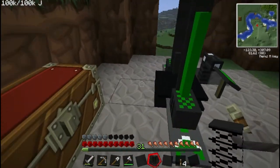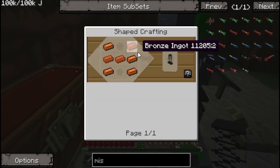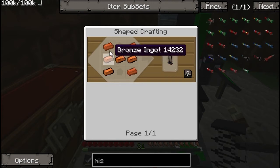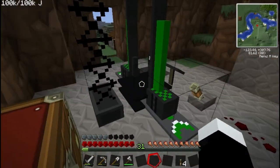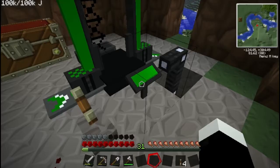I want to reduce that inaccuracy so I'm going to build a support frame. Support frames are quite cheap - they're just 7 bronze. If I put that down, it goes right behind your launcher. Now it's dropped from 30 blocks to 15.